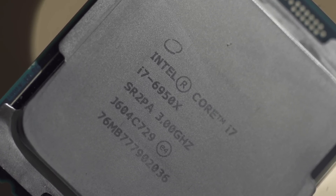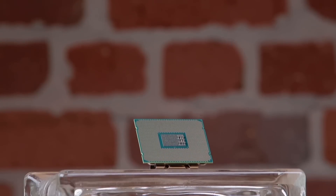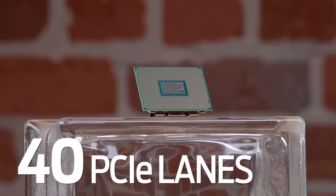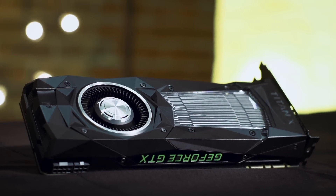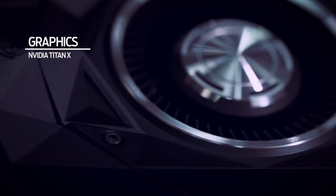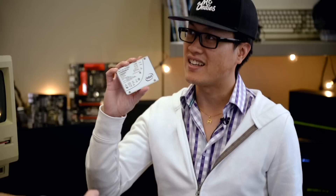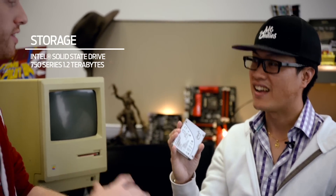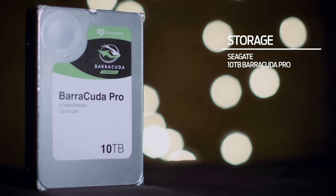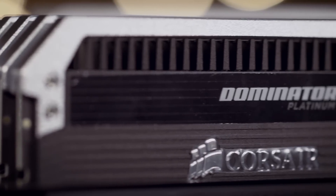The 6950X also allows us to expand our build, opening up a maximum of 40 PCIe lanes. More lanes means we don't have to compromise on what other components we put in our machine. We're able to include two NVIDIA Titan Xs, two 1.2TB PCIe SSDs, four Seagate Barracuda Pro 10TB hard drives, and upgrade without worry in the future.